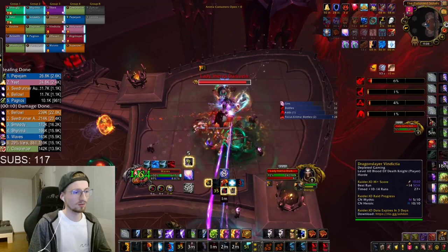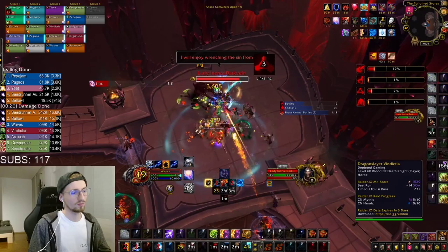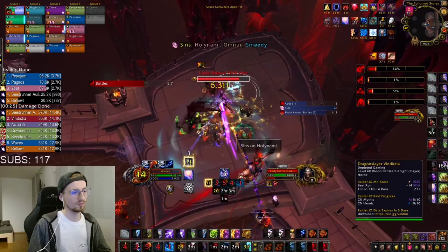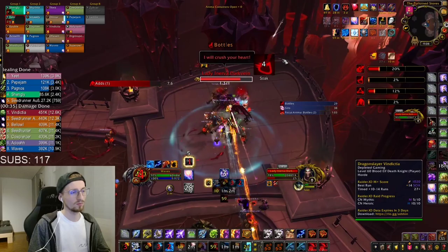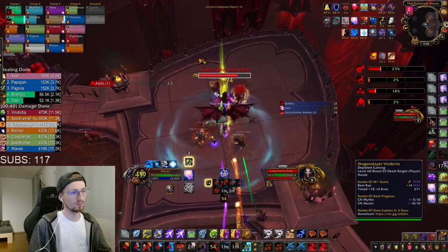The thing about this fight is you always want to time your Doomwinds with the adds that are spawning. You never want to use your Doomwinds when no adds are up, basically, except for on pull. There's one exception to this rule which actually happens in this kill — since we actually skipped the first adds, there were no adds coming in the beginning. So I basically just used my second Doomwinds on the boss as well, just single target. I definitely missed out on a lot of cleave damage there, but that's just how it is sometimes.